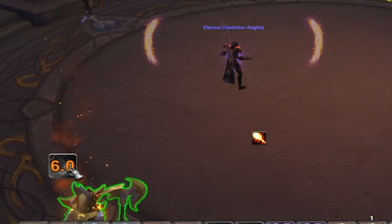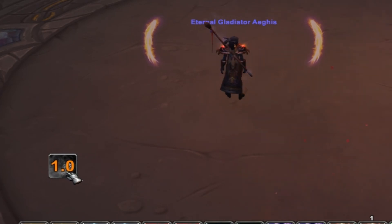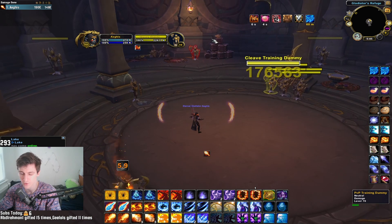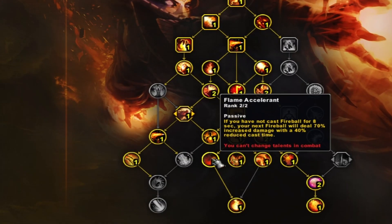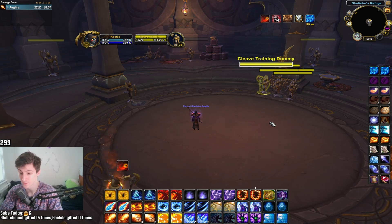One trick you can do is start casting Fireball before the Tinder proc is actually up, and it will still get the bonus damage. The cast will be a little bit slower — you can see it doesn't get the reduced cast time from Flame Accelerant — but it's a nice way to min-max the timing, especially so you can fit two Flame Accelerants on your Combustion.